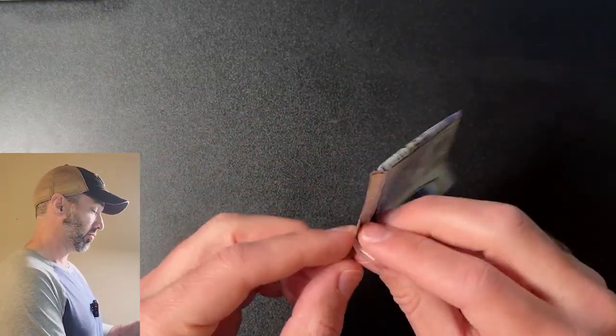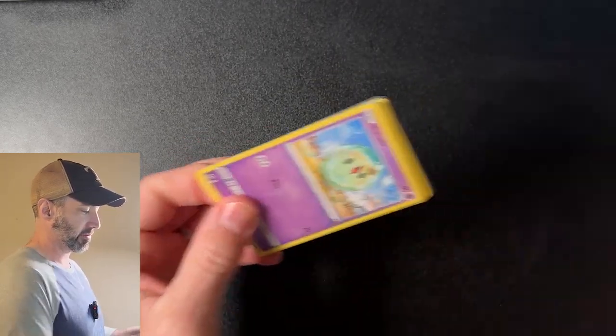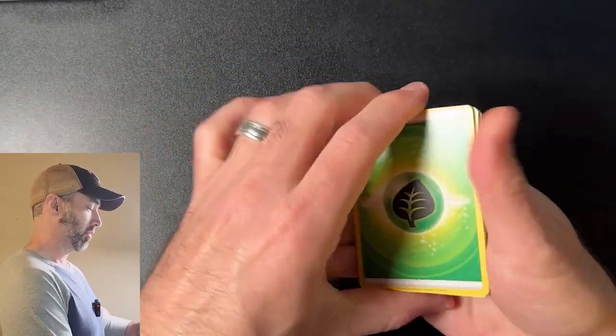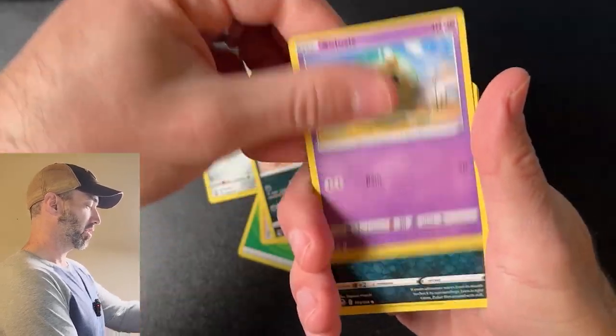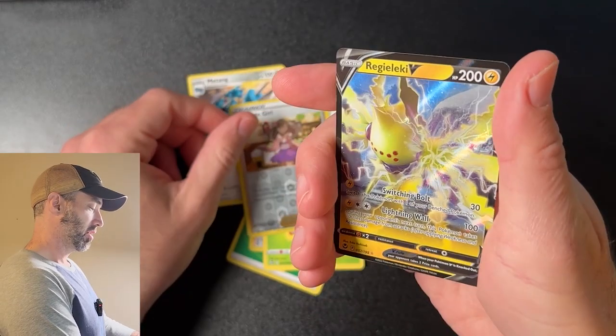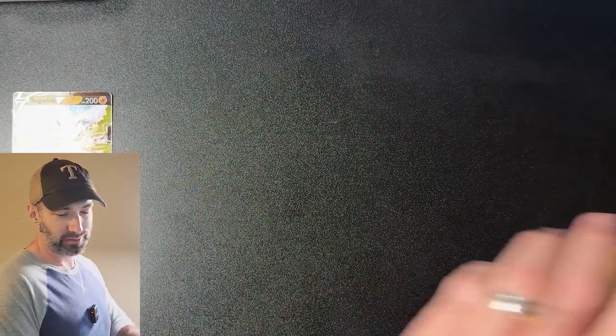Hopefully we get some value out of these three packs to go. Leaf Energy, Professor, Matang, Toxapex, Solusis, Azubat, LGM, a Fungus, a Sandy Gust, a Regieleki IV — 50 cents. So...